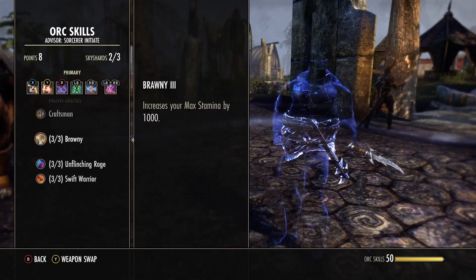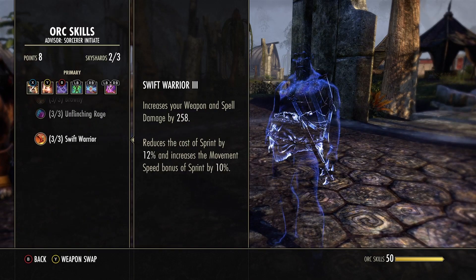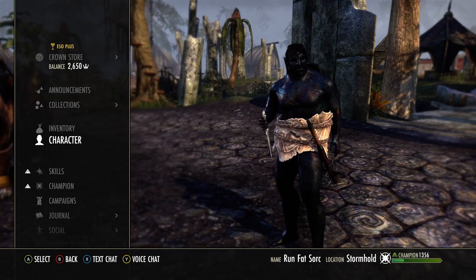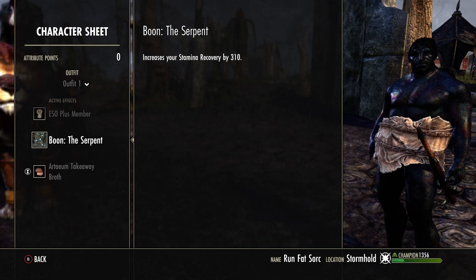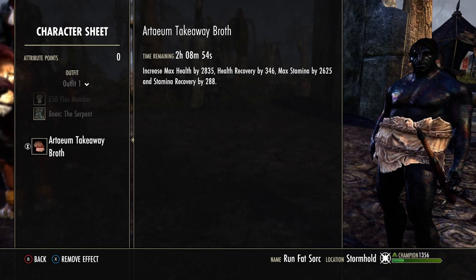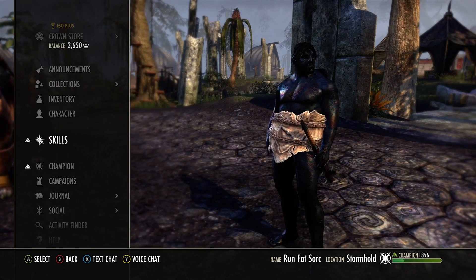Not much has changed. We still want max stamina, max health, movement speed, and weapon damage — really great on the Stam Sorc. I use the Imperial race. All stats are going into stamina. We're using the Serpent Mundus with Artaeum Takeaway Broth as our food. It's a little expensive but gives you the best bang for your buck. You can use Dubious if you prefer — it works perfectly fine.